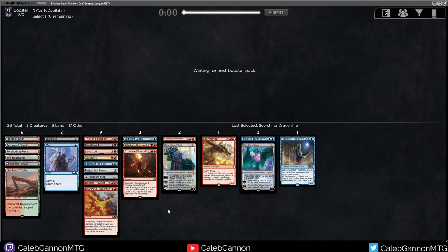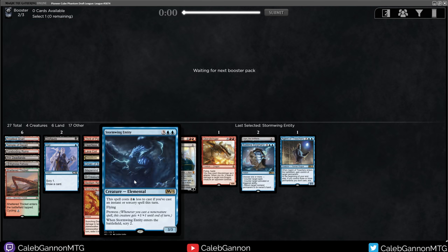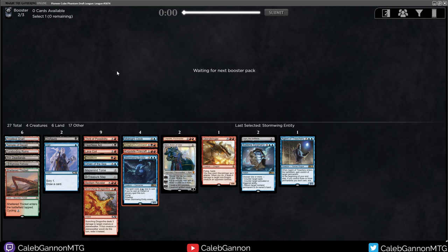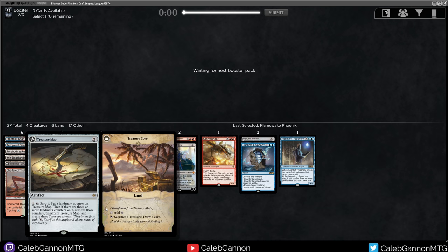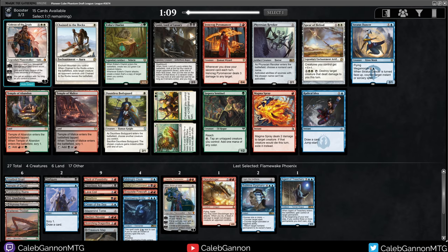I know I passed Goblin Chainwhirler but that felt too hard for the mana. Sublime Epiphany Agent of Treachery is a pretty good late game. I'll take a Stormwing Entity — that might actually get in the deck. We can just Opt, cast a 3-mana 3/3 flyer, scry two — not opposed. Red is open. Last pick Flamewake Phoenix — not necessarily the deck for it. I think I have one four-power creature, but could be good. Also, Karn with Treasure Map is pretty nice: you make the treasures, suddenly your Karn tokens are like 15/15 power toughness.